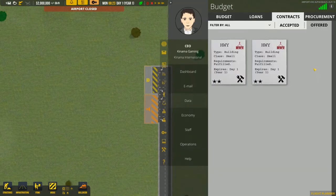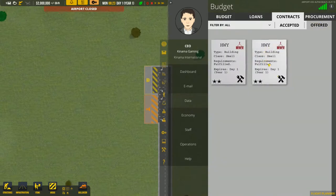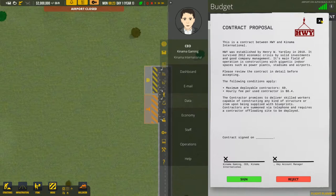So the first thing you want to do is look at your contracts. We actually have two here — usually I have one. Max deployable fee per contractor is $8.40, and we can have 60 of them. They're both the same, so we have to sign one of them regardless.